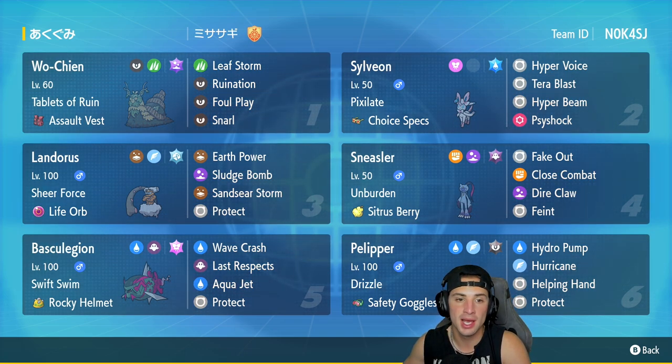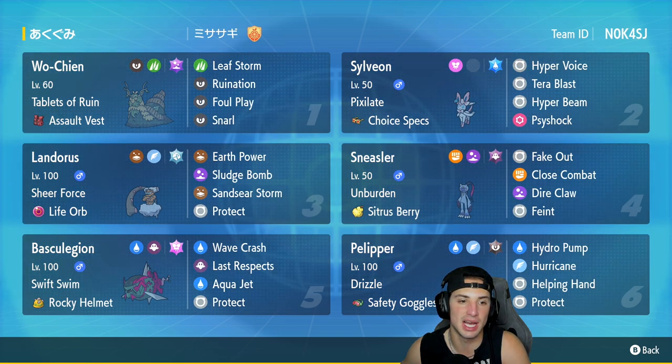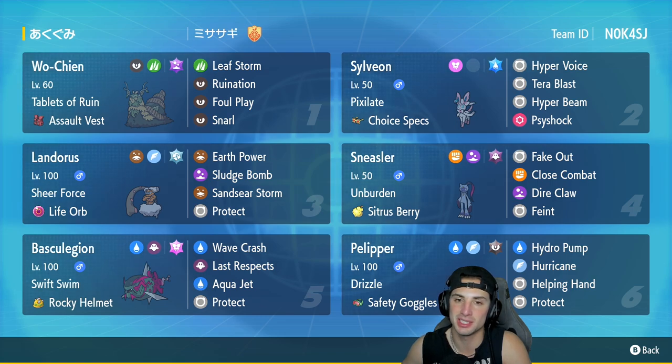Wochian is going to be our first Pokemon for today's team preview. Ever since Regulation D came into effect we've been seeing less and less of Wochian, so it feels good to be using him again. He's got Tablets of Ruin as its ability, the Assault Vest as item, rocking Leaf Storm, Ruination, Foul Play, and Snarl. In our second slot we're rocking out with Choice Specs Sylveon.